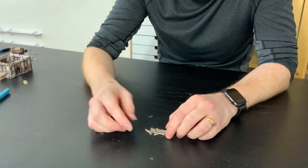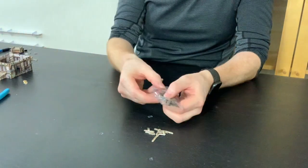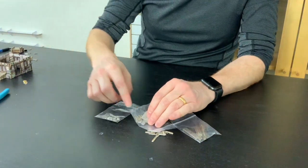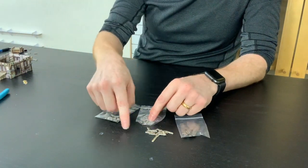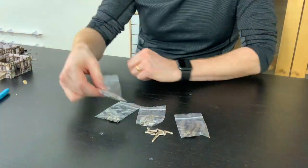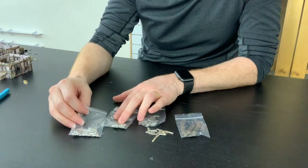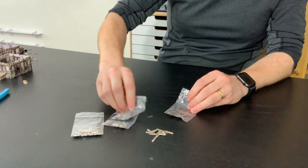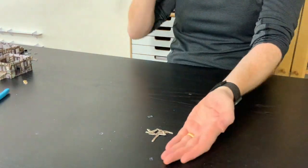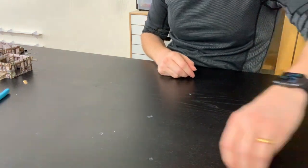Don't get rid of any of this scatter because you're going to get a lot of it across various buildings, and it's really good for putting in barrels or scattering across your battlefield. I just keep all my scatter in little bags to keep it together — stepping stones that go outside your front door, odd leftover shields, all sorts of little bits and pieces.